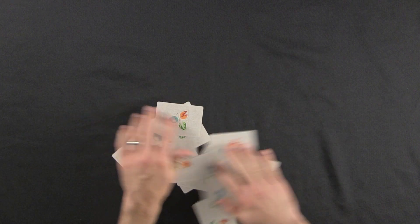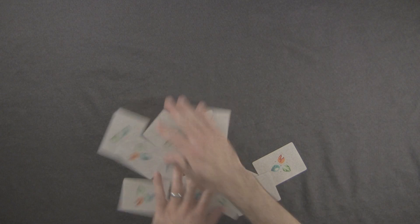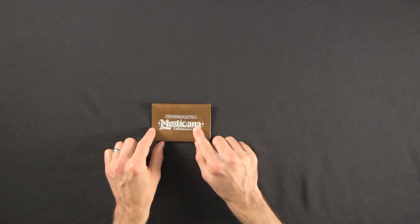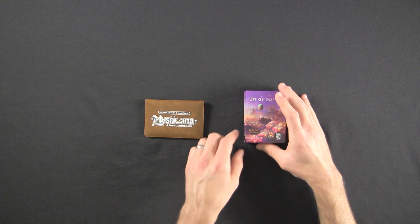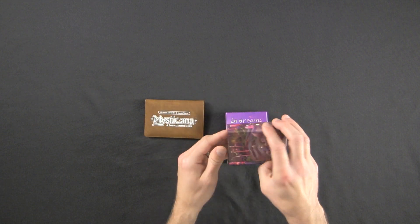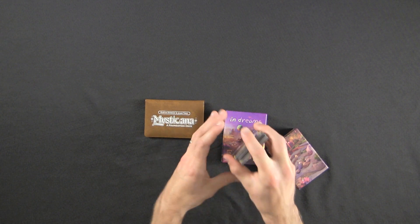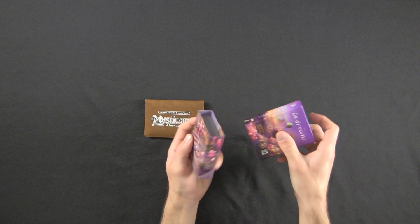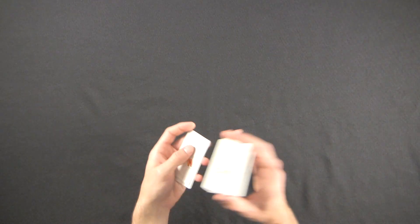Now I'll shuffle and play again on hard difficulty — only taking one card at the beginning instead of three. Quick aside: the Mysticana Foundation deck is designed by Dustin Dobson and Jamie Thule. I actually have another game co-designed by Jamie Thule called In Dreams, co-designed with Mike Berg — it's a storytelling game with surrealist artwork. I thought I'd mention it since I recognized the designer's name.